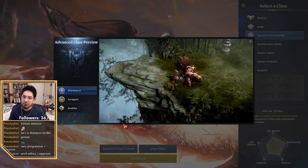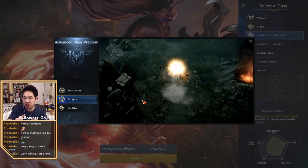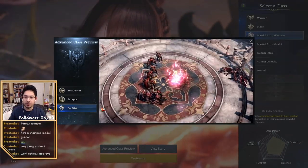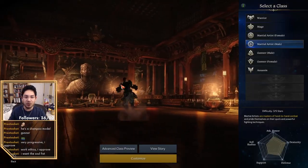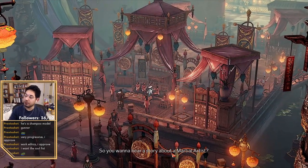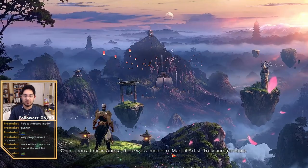We have War Dancer — more dexterity attack, quick punches. Scrapper — more electric, close-up. Soul Fist — you bunch everyone together, quick attacks up close. That dude looks like Bruce Lee! Do you get to pick what the people look like? The male martial artist has a different story: once upon a time in Anika, there was a mediocre martial artist — truly unremarkable.